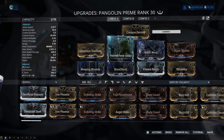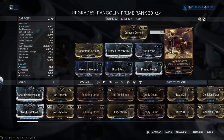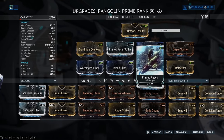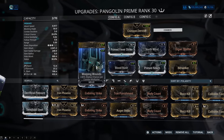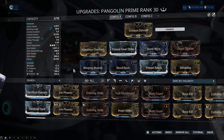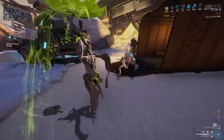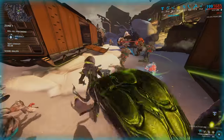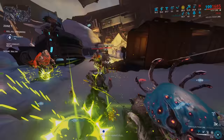Blood Rush, Weeping Wounds, Condition Overload mixed with Berserker for attack speed, Primed Reach to hit more enemies and scale that combo meter up faster. Your elemental mods of choice — whether you're going viral, corrosive, magnetic, and so on — plus some crit damage. But if you don't run the Power Spike passive from Naramon, which allows your combo meter to slowly decay instead of ending in one go, you could stick in Drifting Contact to keep the combo meter alive a little bit longer.